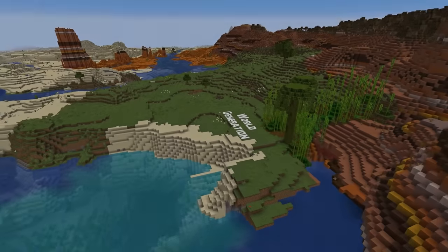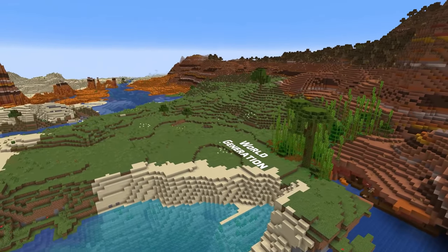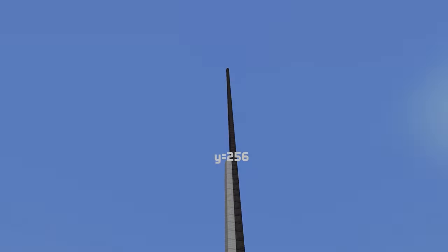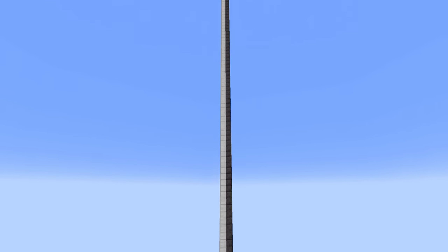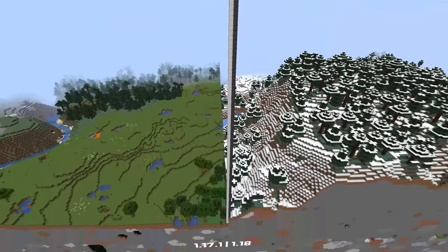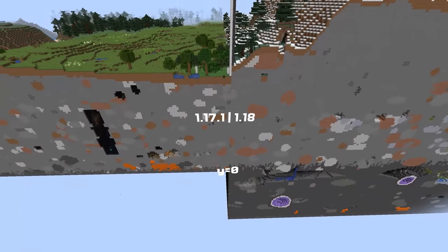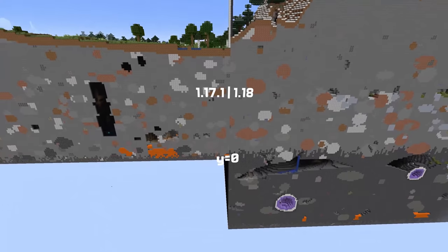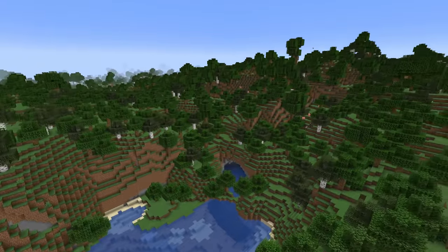Let's dive right in and start with the broad strokes of how the world generation has changed. The build limit has been extended 64 blocks up and 64 blocks down to a total range of 384 blocks, ranging from negative 64 to 319. Underground features, structures and caves now generate all the way down to height negative 64, and the terrain shape and elevation varies dramatically and independently from biomes.